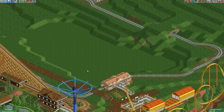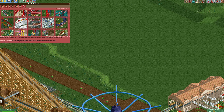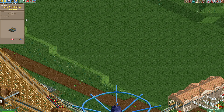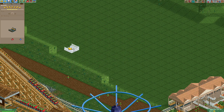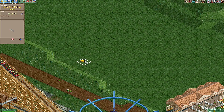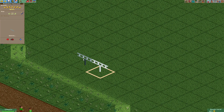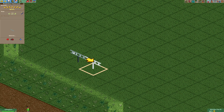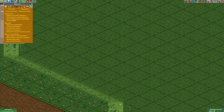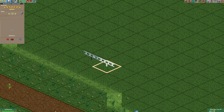Later in the episode we'll decorate the entire area. To start off I'll use the steeplechase track, which is also what the real ride uses. Now these rides are normally a bit off the ground, but this height is probably a bit too much for a ride like this — normally the vehicles are pretty close to the ground. If you enable the cheat for allowing building track at invalid heights you could build at a lower height.